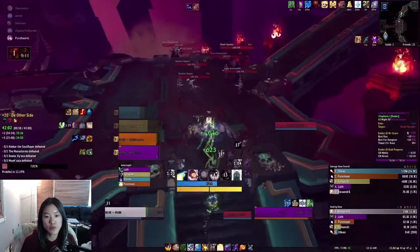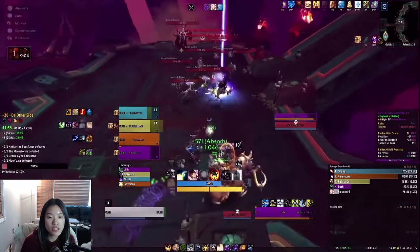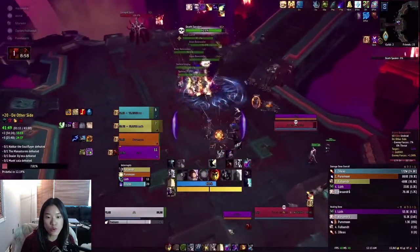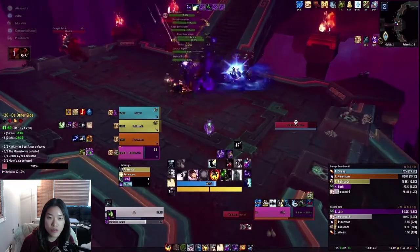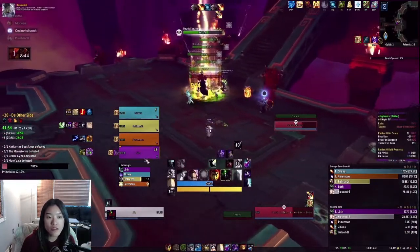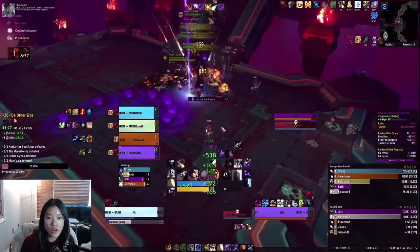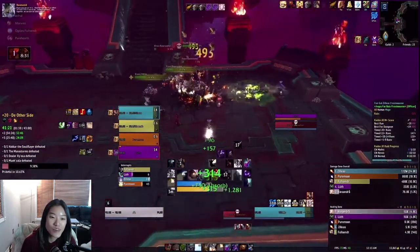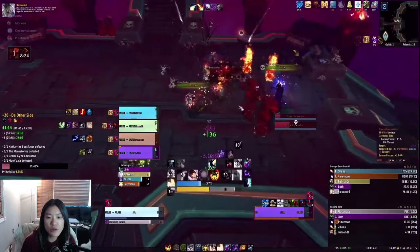I want defensive cooldowns for this pull here, which is why you'll see me saving Pain Suppression. In this dungeon you usually clear a lot more of this open circular area before going into the individual wings. I avoid using Rapture early even though it's a short cooldown — I like having it for the masked ragey guy on the left side because it's really really good for his Rage.